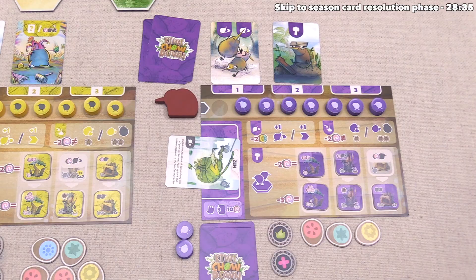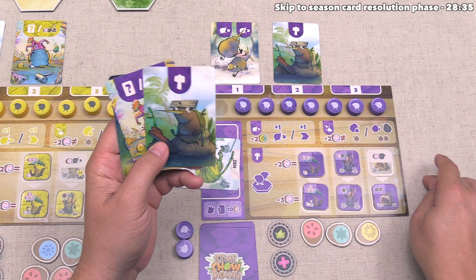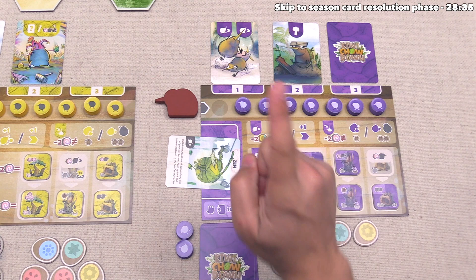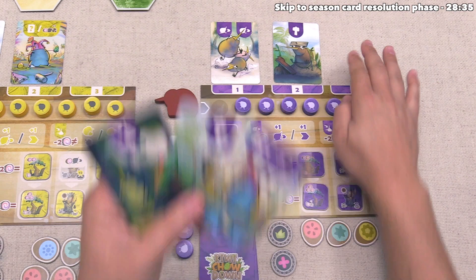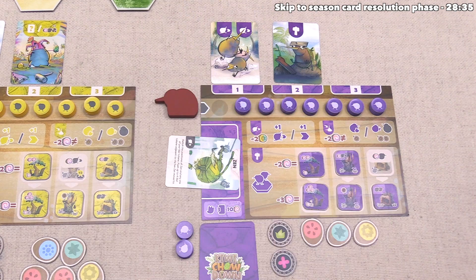We now get to take our final action in this first season of the game. While I would love to construct another nest, we don't have two of the same type of fruit and we also don't have any legal spots to build a nest on the map. I do want to mention that if we don't want to do any of these actions on our turn, we could always take any of these cards and put it face down in front of us and simply gain one random food from the bag — but that is not a very impactful turn. I think let's do a feeding action.